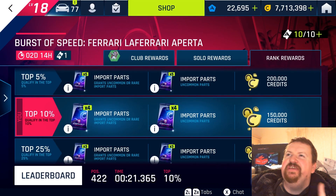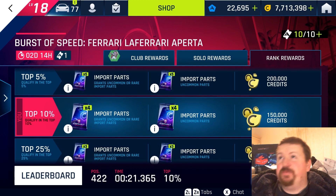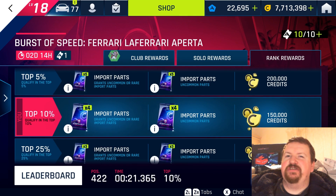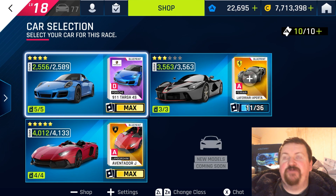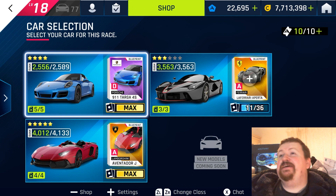I already have a video up for the other side of the burst of speed with the Aventador J, but I said I'd better throw one up for the Ferrari LaFerrari Aperta as well in case people were having difficulty with this one. This track is all pretty much just about that barrel roll, getting up onto the platform and having enough nitro to shockwave towards the ramp and put the car forward.